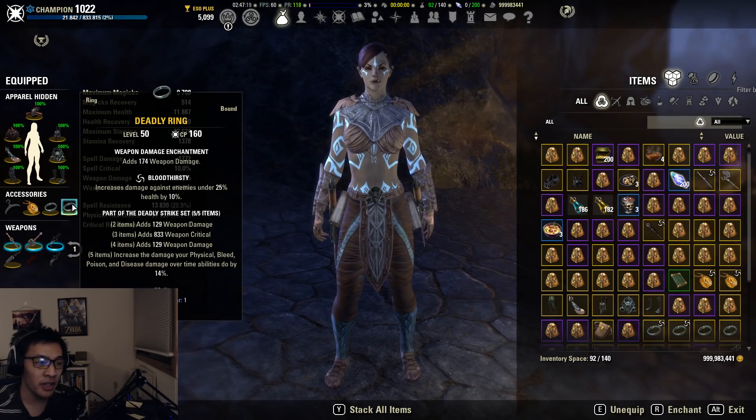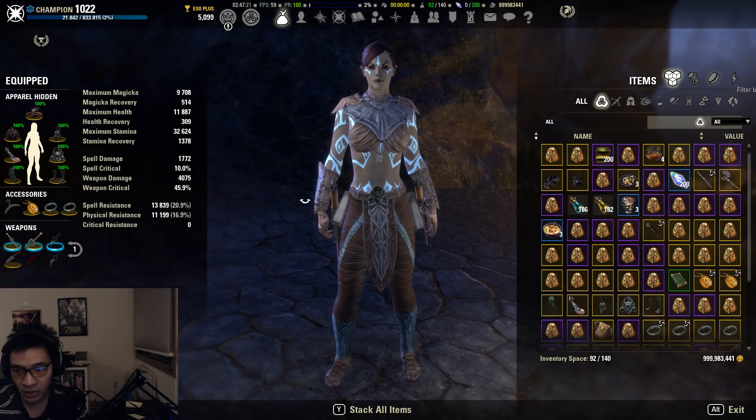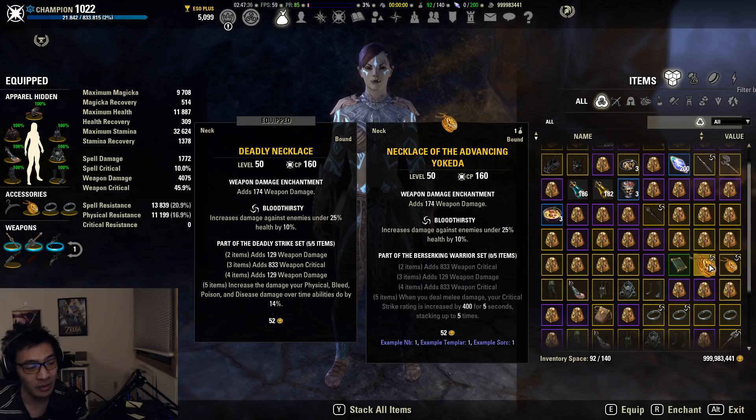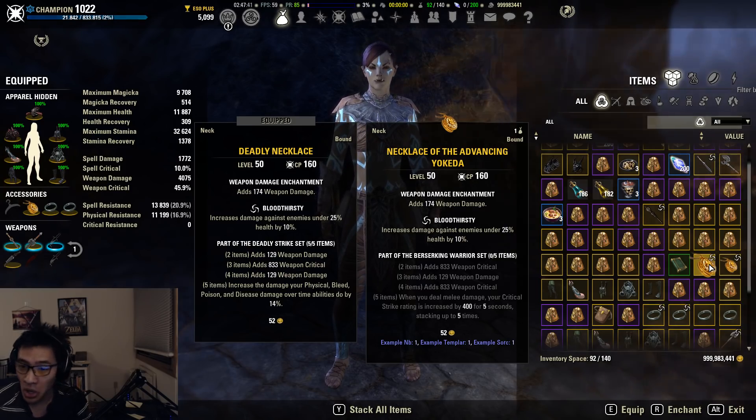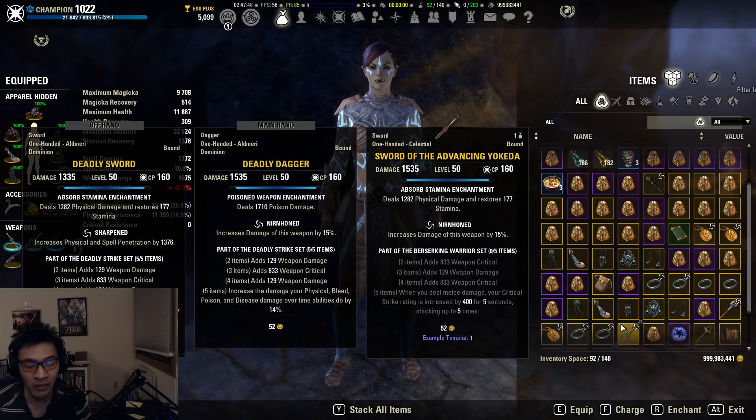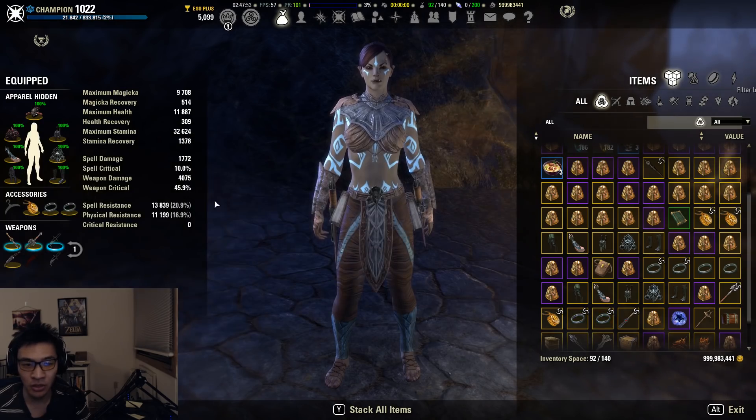One more front bar set to mention is the tried-and-true Advancing Yokeda. This is a heavy armor set dropped from Hel Ra Citadel — it is a base game set, but because it's heavy armor you'll need Summerset access to transmute the jewelry to Bloodthirsty, since it comes in Healthy. You will need the jewelry and weapons, so you don't want any heavy armor pieces on your body. Advancing Yokeda is definitely a set to consider for the front bar.